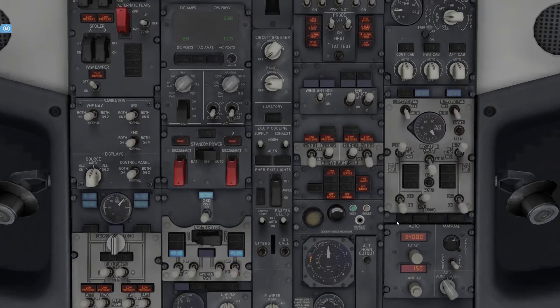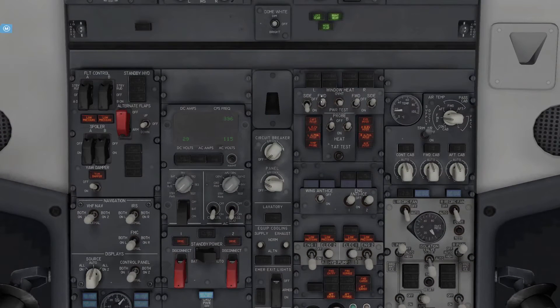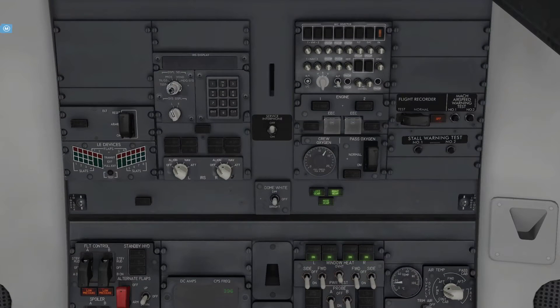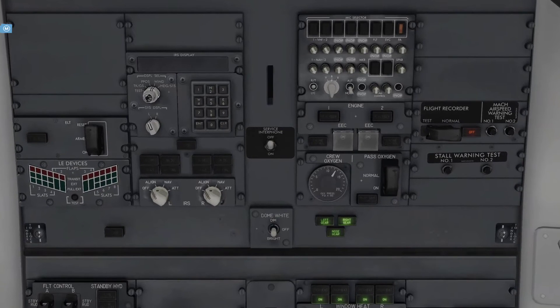Then we'll head up and get the heat systems on. Over to our IRS panel here, we're going to turn this to the last option, and then set it to NAV - that'll align our IRS. Perfect.